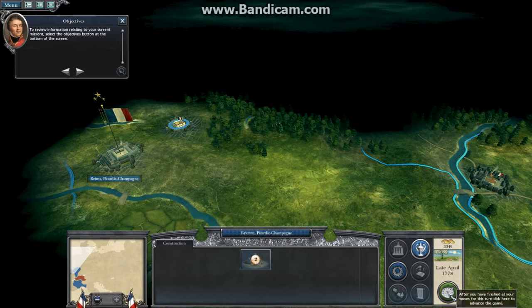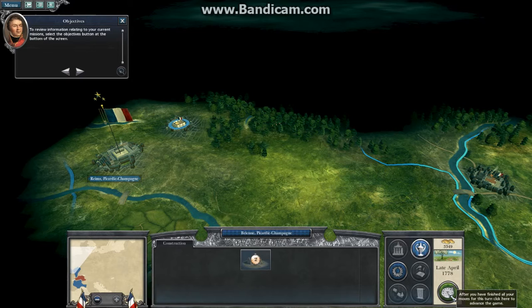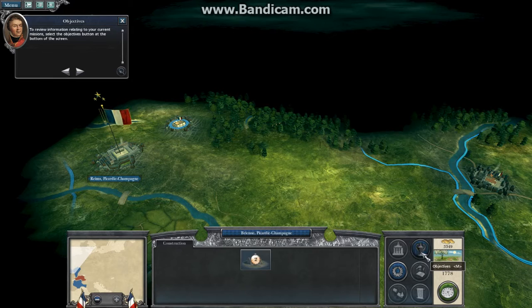To review information relating to your current missions, select the objectives button at the bottom of the screen. The objectives panel displays your active mission as well as the overall victory conditions required to win the campaign.